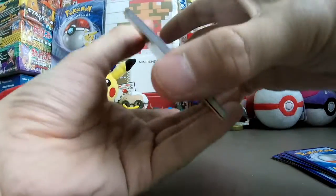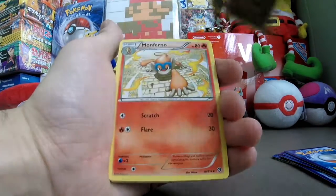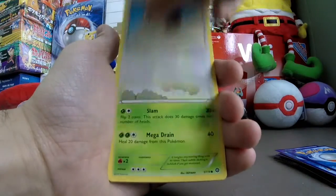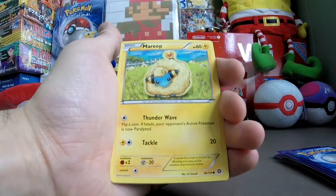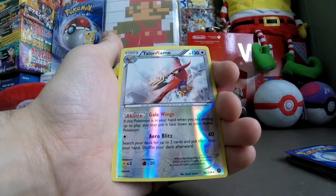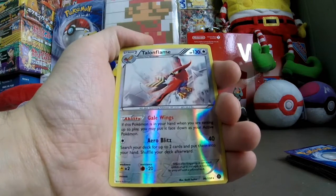We got a Zweilous, another Monferno, Ninja Boy, Oshawott, Rufflet, Tangela, Krokorok. The reverse foil is a Talonflame, and that's a rare. Gale Wings: if this Pokemon is in your hand when you are setting up to play, you may put it face down as your active Pokemon. Wow, I've never seen that kind of ability before — awesome.